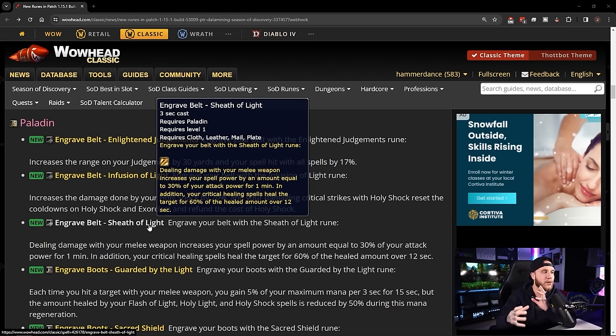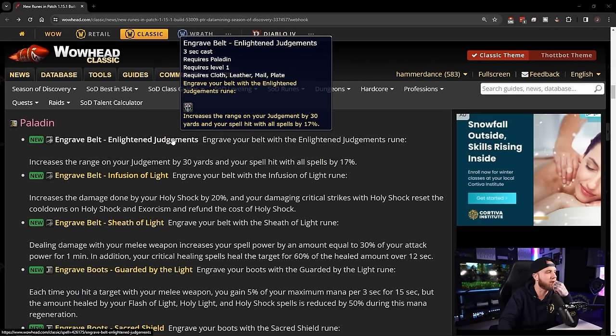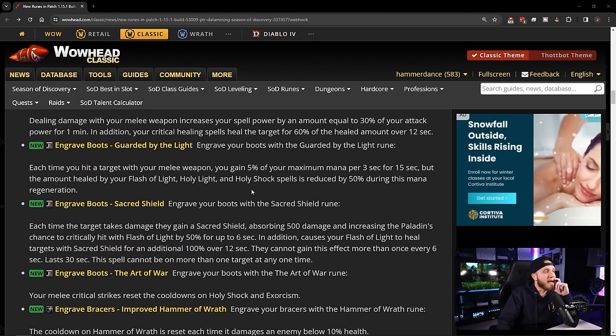Sheath of Light — dealing damage with your melee weapon increases your spell power by 30% of your attack power for one minute; in addition, critical healing spells heal the target for 60% of the amount healed over 12 seconds. Seems like they're trying to make holy paladins want to DPS in melee. The 17% spell hit on Enlightened Judgments is throwing me for a loop though.